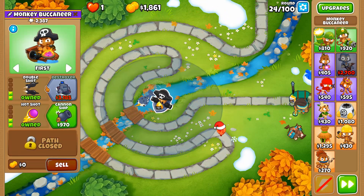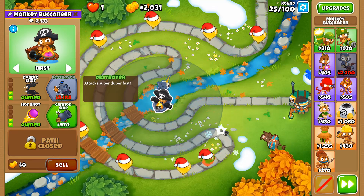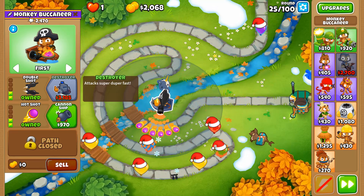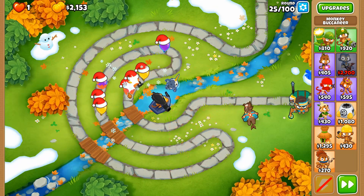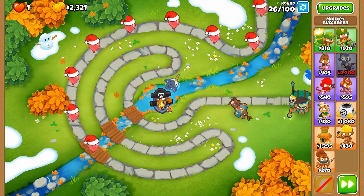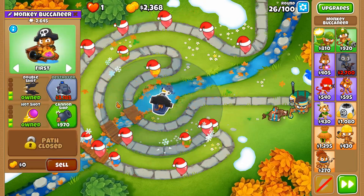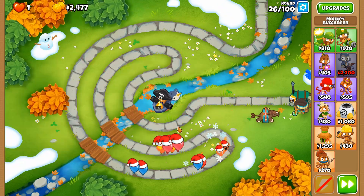Next we're going to go with Destroyer now, because Destroyer is going to make our attacks super fast — like Sonic the Hedgehog fast. Purples can be a little bit of an issue. I wish we could pop those purples with our darts. I think if we didn't have Hot Shots the purple balloons would be less of an issue.